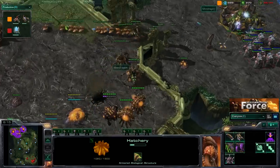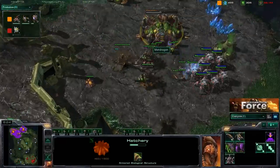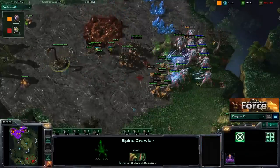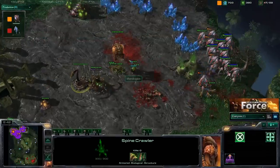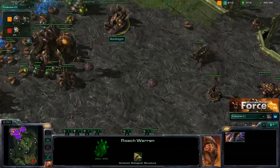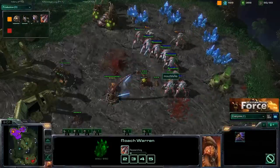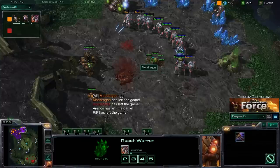Mondragon wants to get his forces together but doesn't have many zerglings. Coming out with a few more — he does have spine crawlers being placed, moving down with queens as well. But he's in danger of losing the expansion. They get transfuse fire — yes, he's going to lose this expansion. Too many stalkers to deal with and the expansion goes down. Some zerglings move forward, spinecrawler is in place, but not enough. Mondragon is not going to be able to deal with this — not going roaches because blink stalkers will just blink away from roach fire. Mondragon calls GG, and it's a very short game.